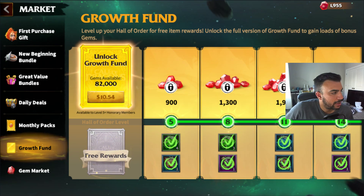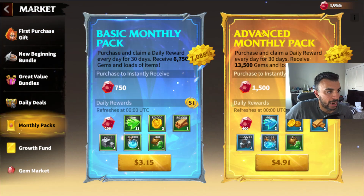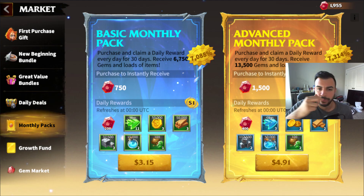Number three is your monthly packs, specifically the Advanced Monthly Pack. The value compared to the basic monthly pack is a lot more. You get 1,500 gems instantly plus 12,000 gems over 30 days — 13,500 total, which is double the gems for less than double the price. You also get 90 hours of universal speed ups, nine million gold and wood, 3.375 million iron, 1.5 million mana, and 6,000 command point recovery items. Paying five bucks a month is a no-brainer.